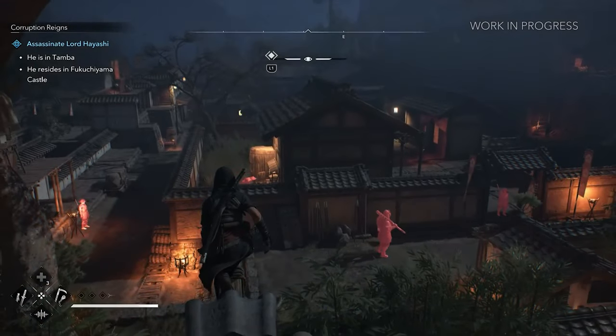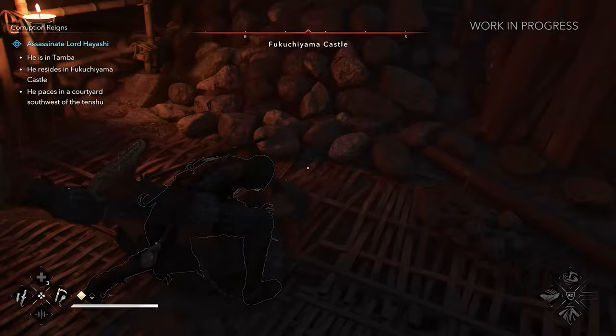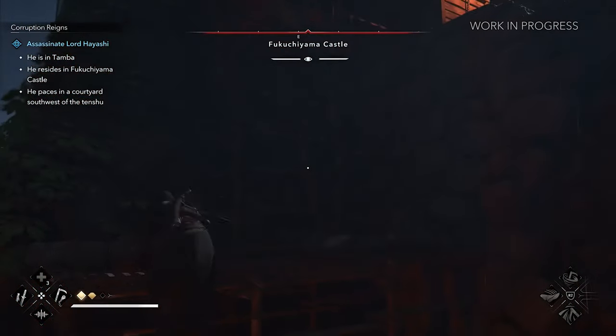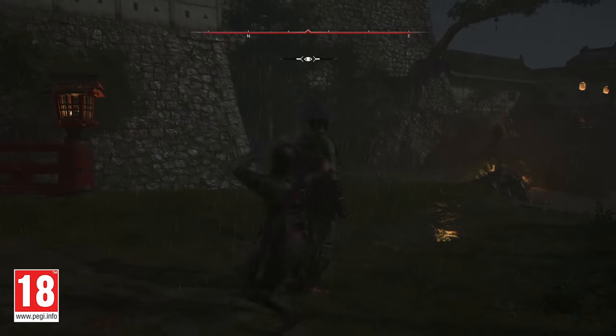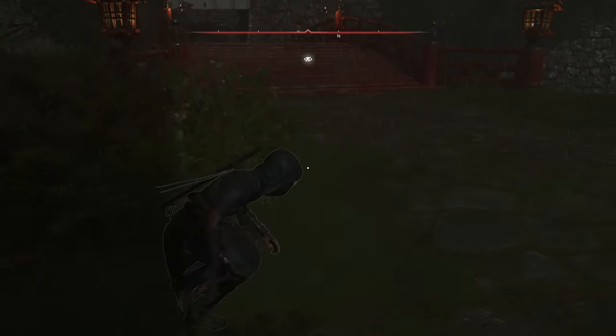After a long absence, double assassinations are finally back. Whether from the air or on the ground, Naoe can now take down two enemies simultaneously if they're standing close together. She can also grab enemies from behind, dragging them into hiding spots before executing them. This new mechanic fundamentally changed the design of levels and outposts, as well as how enemies behave and how you approach them.